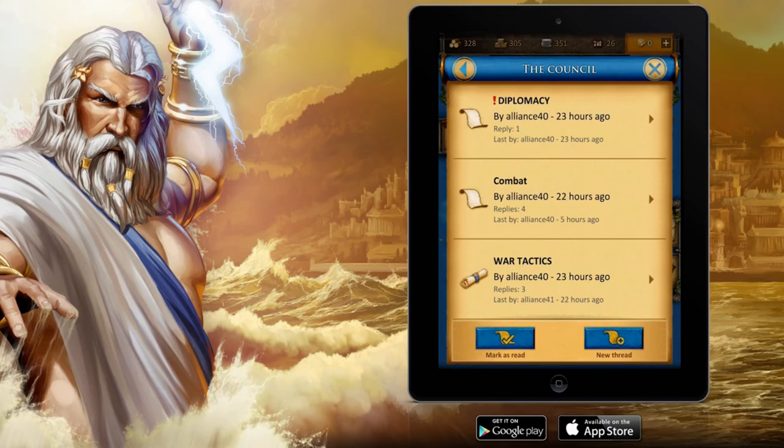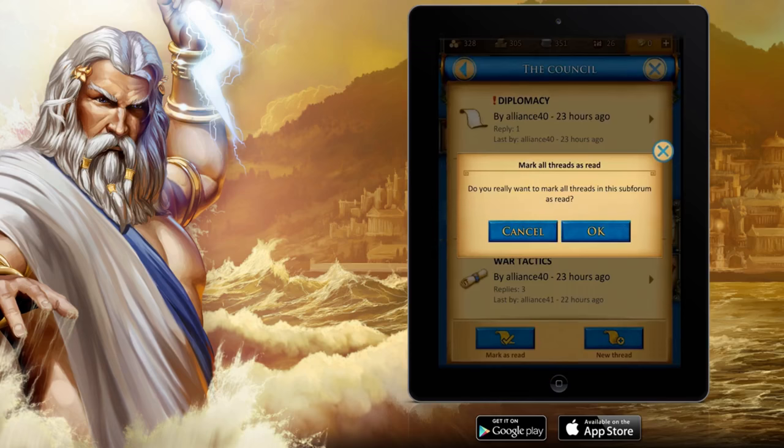One scroll icon is open and one is closed. The closed scroll displays that there are unread replies for you to see. The open one means that you have read everything which is in there. On the top subforum you might recognize the exclamation mark — this means that somebody marked that one as an important subforum for you. On the bottom you can see two buttons.